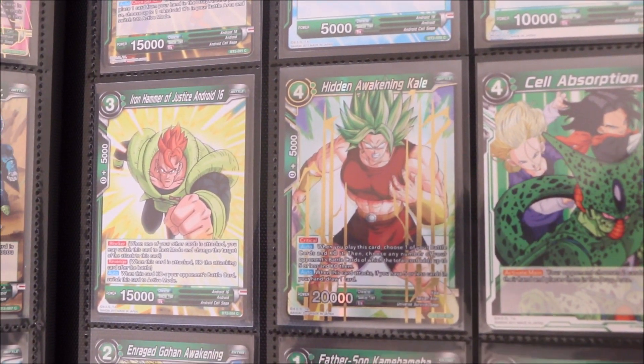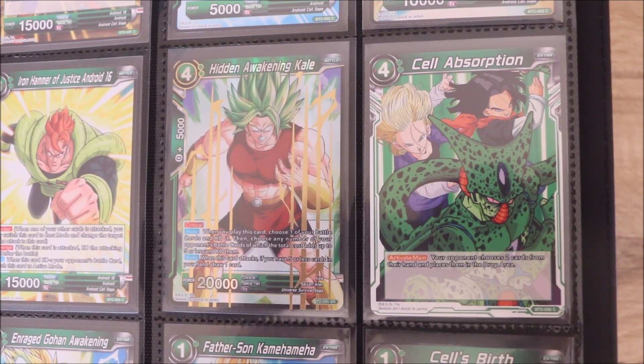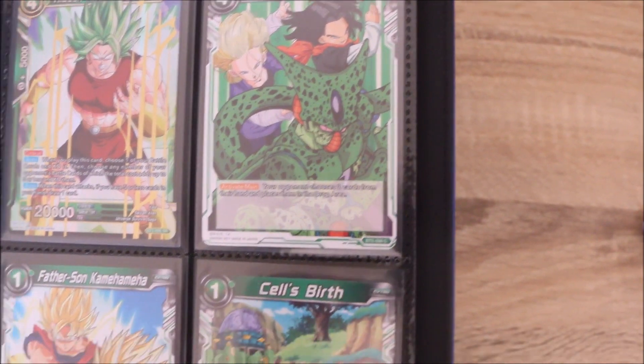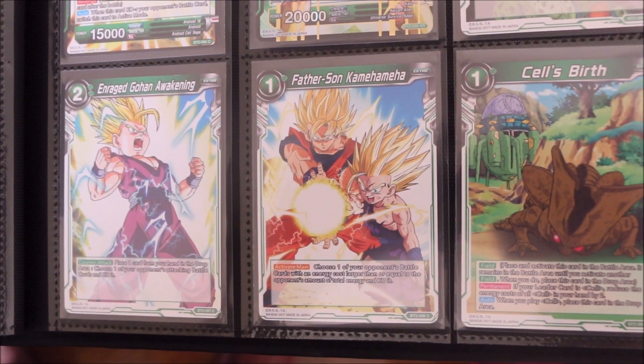Some more androids and then a random Kale appearance, which is awesome — the Hidden Awakening Kale. Really cool looking Super Rare card though, not going to lie, even if it's just randomly thrown in to the Cell Saga.